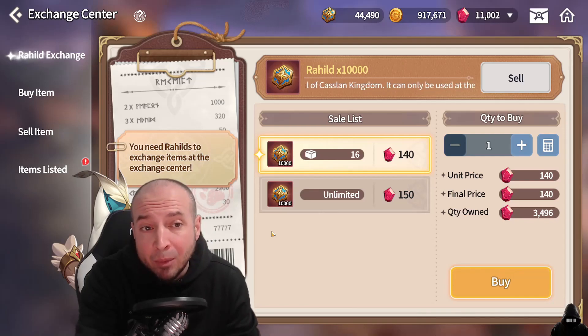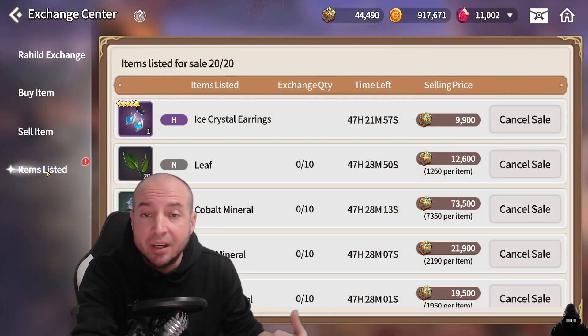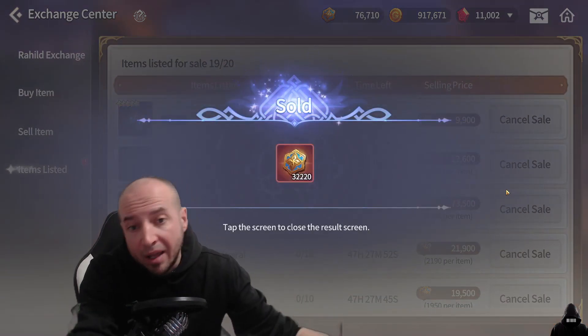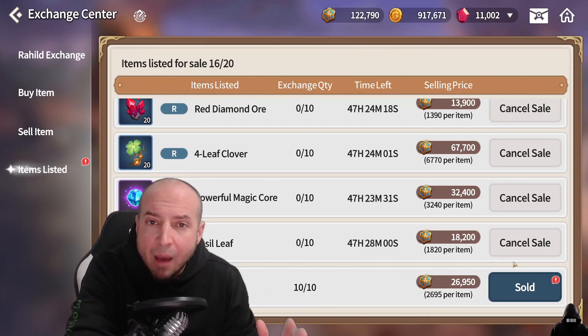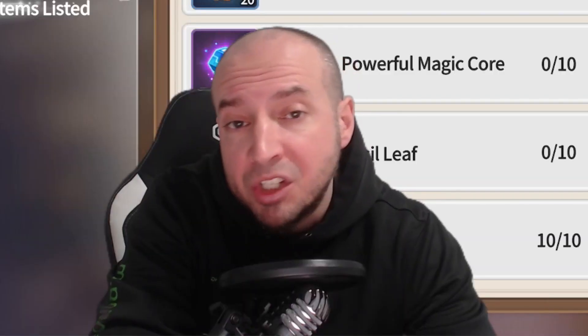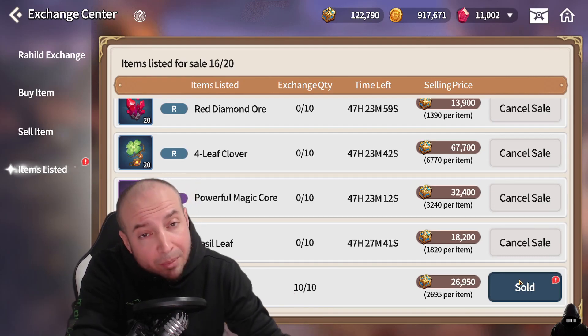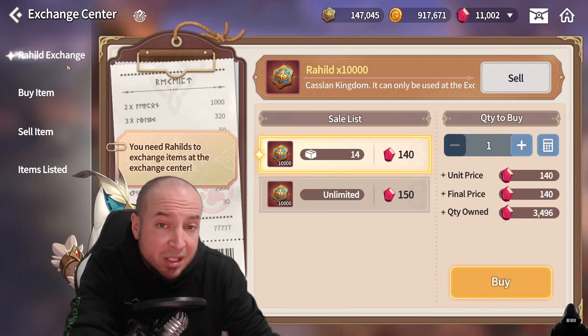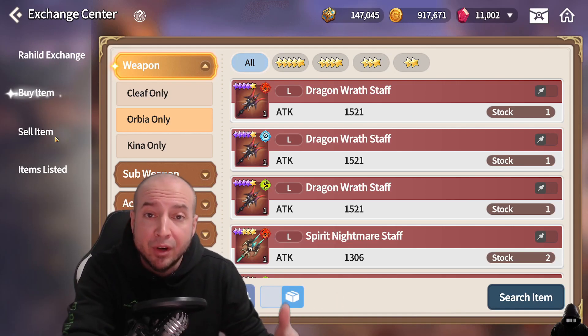The Exchange Center is super valuable. Yesterday I had 4,500 crystals; today I have 11,000. The way I got that is literally listing every single material that I did not need. Selling these items will get you Raheel Coins. There are so many different things you can sell that you might not think would sell. Also, the Exchange Center is not just server-wide — it's across all servers. So the likelihood of someone buying yours is extremely high, because the majority of people who spend in this game are too lazy to farm it, especially people going for Master. You can stockpile your Raheel Coins and buy upgrades for equipment or buy materials that you need for crafting your professions.